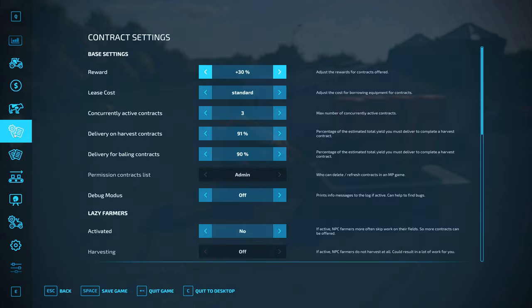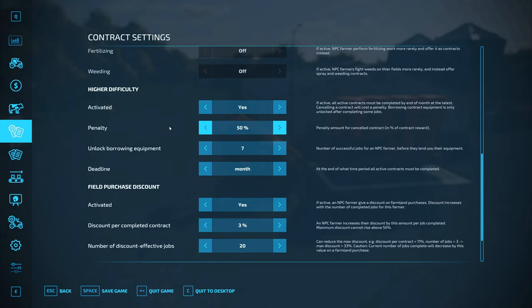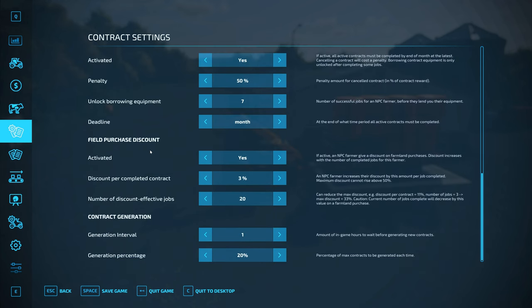There's a setting I set up where we simulate or role-play farmers around the area. The rule is we have to do seven jobs for a certain farmer before he'll lend us his equipment — you gain trust each time. We're actually really close: one more job and we should unlock equipment lending from one farmer we're on the sixth job for. Penalties are up to 50% — if we don't complete within the month deadline we have to pay 50% of the contract award, which is a hefty fee.